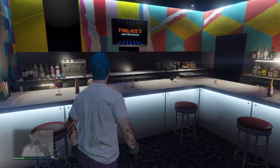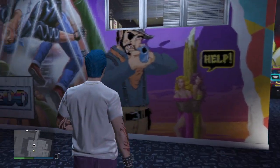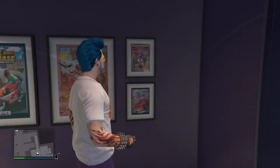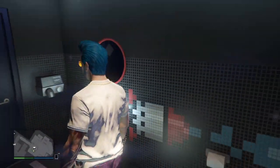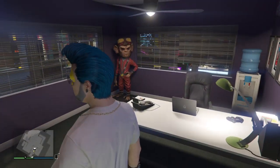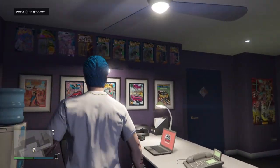We've got the bar up and running - go to the other side to serve free drinks at this location. There's another bar here. Now I said to come downstairs, so I'm going to - Princess Robot Bubblegum, there are some pictures here. This is the toilet - okay, no comment. Into the office - oh yes, I am liking this, I'm liking this a lot.